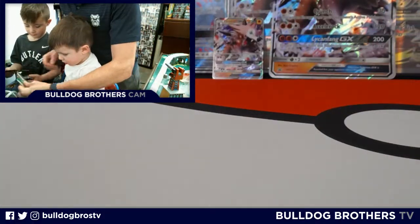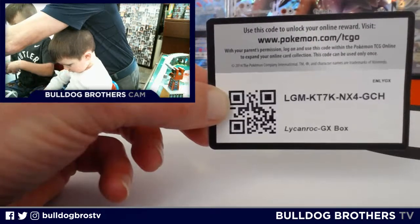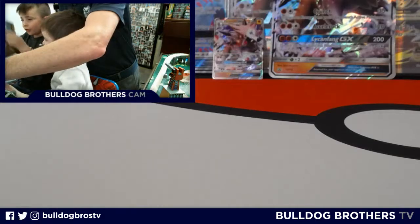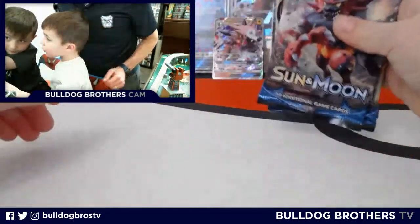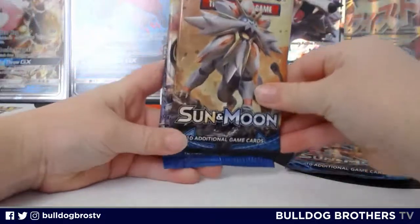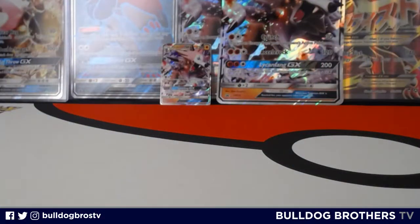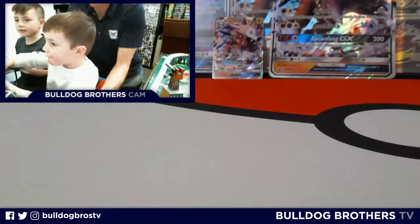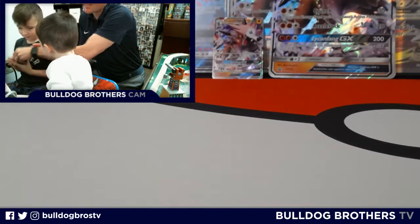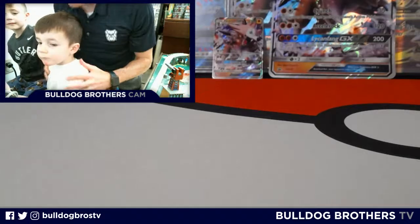Let's share the packs — there should be two packs each. There are four packs in these promo box sets. Here's the code for the Lycanroc GX box — if you're able to use this code, we'd love to hear in the comments what you get. We've got two Sun and Moons, a Breakpoint, and a Fates Collide. Dad divvies them up: Breakpoint for Miles, Fates Collide for Everett, a Sun and Moon for Miles, and a Sun and Moon for Everett. Gentlemen, open your packs!